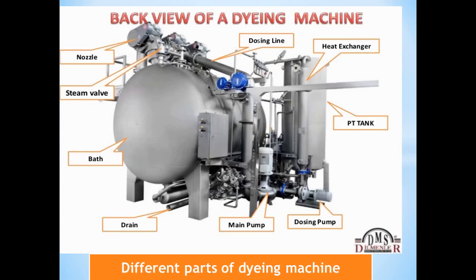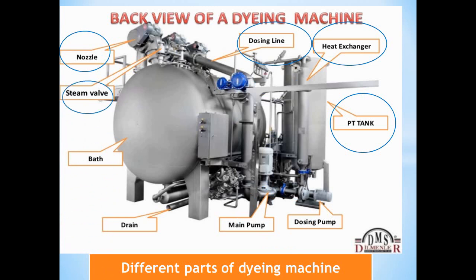The first thing we will talk about is the figure of the tank. The components visible in the tank diagram include: heat exchanger, dosing line, nozzle, steam valve, bath, main body, drain length, main pump, and dosing pump.